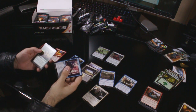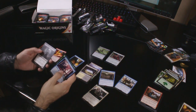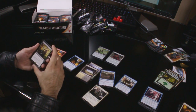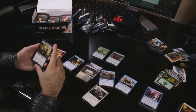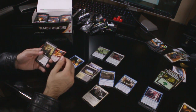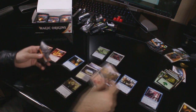Uncommons: Whirler Rogue, Conclave Naturalists, Malachir Cullblade. The rare is Gilt-Leaf Winnower: three colourless, two black for a 4/3 Elf with Menace. When Gilt-Leaf Winnower enters the battlefield, you may destroy target non-Elf creature whose power and toughness aren't equal. Not bad — goodbye Tasigurs and Sieges. Mountain.